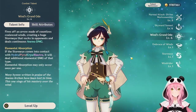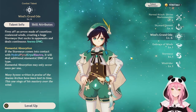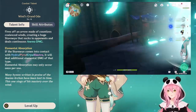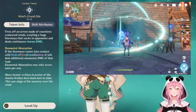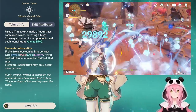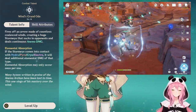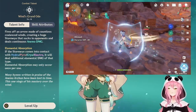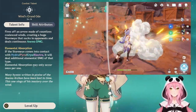Venti's elemental burst is both his greatest strength and unfortunately one of his greatest weaknesses. You fire an arrow that sucks in monsters and deals continuous Anemo damage. It will also absorb either Hydro, Pyro, Cryo, or Electro — only one element per burst usage. What this burst doesn't tell you is that, just like his skill, it will not fully work on large enemies. It will still pull most enemies in, but only smaller enemies get lifted up into the air. So this burst is great for groups of smaller enemies.